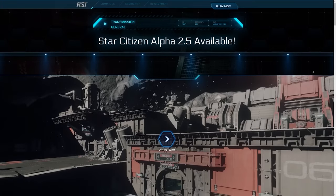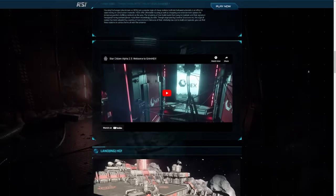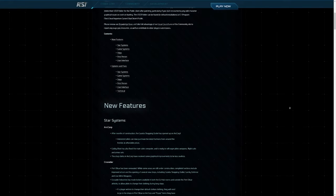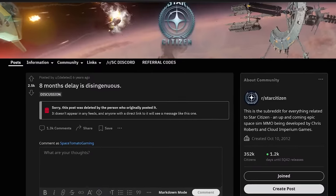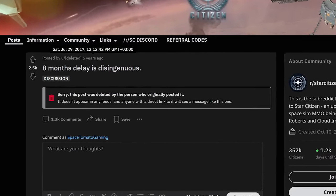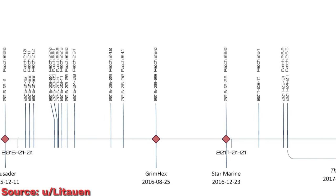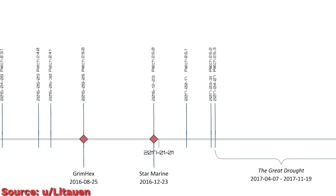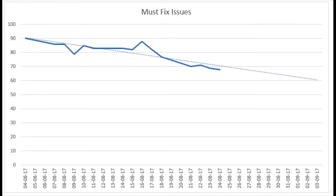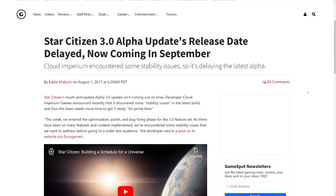Back in the dark days before 3.0 was released in 2018, Star Citizen was updated based on the content available. This model worked for the company for several years, but became a problem when the content that needed to be released took a year longer than expected. This caused what was known as the Great Drought. From the end of 2016 to the beginning of 2018, the game barely changed, and players could only look forward to the special 3.0 patch that always felt just a few months away.